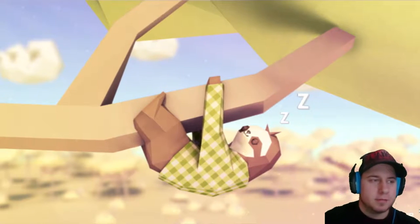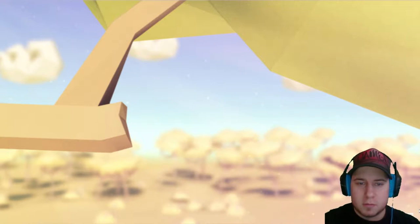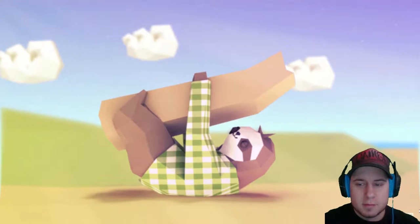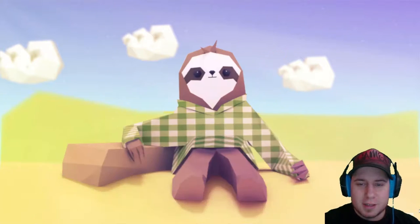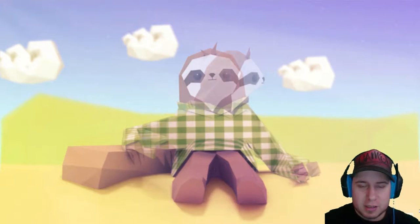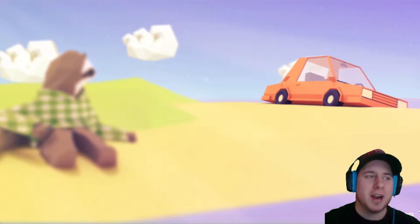So it starts off with a little story. The sloth is sleeping — zzz — and then oh no, poor little guy. He's underground. Yeah, he fell off his tree. He has to get back to his tree, but there's a car. There's always a car.